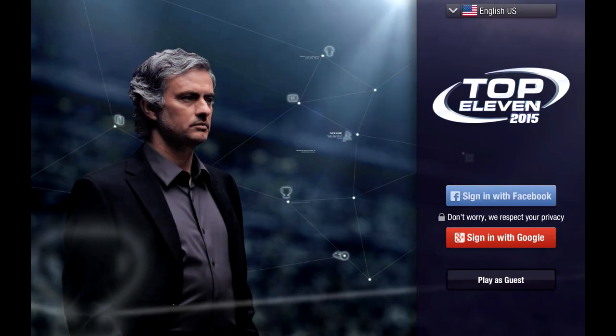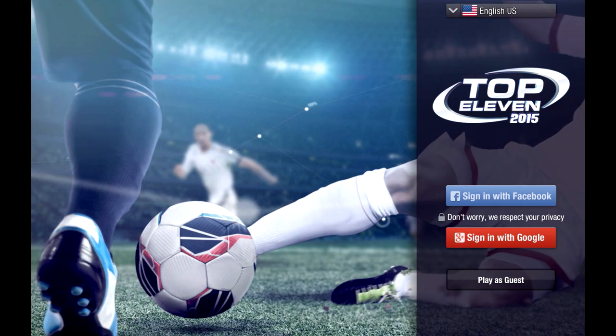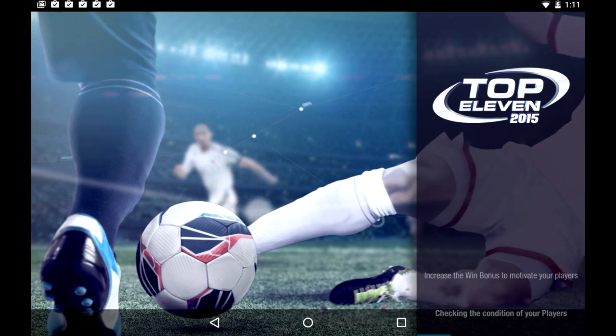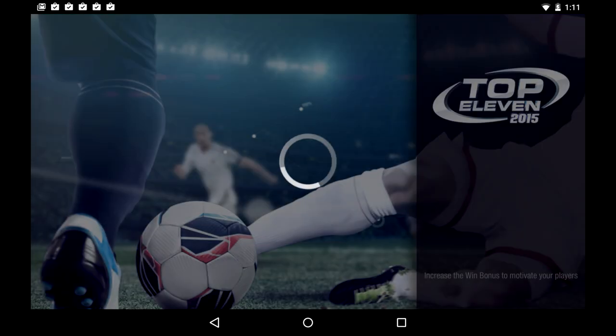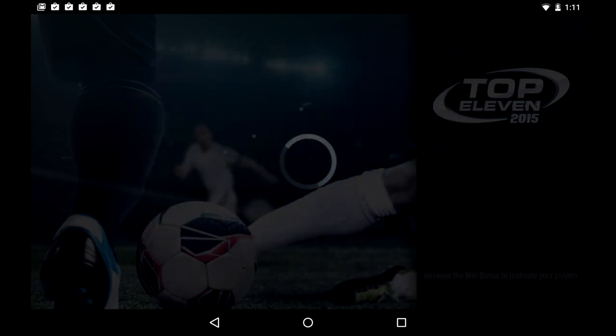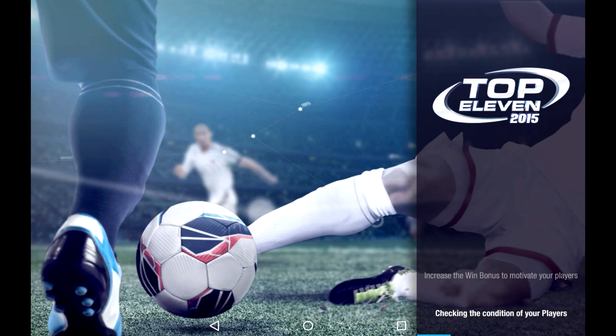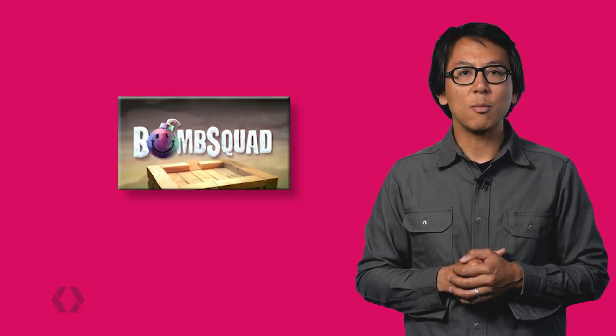No matter what sign-in flow you choose, you should always attempt a silent sign-in whenever the user starts up the app. This will make sure that if a user has signed into your game previously, they will be automatically signed in again as soon as they start your game — no dialog or button clicking required. A good example is Bomb Squad by Eric Fromming.